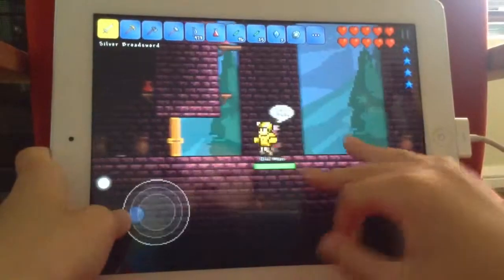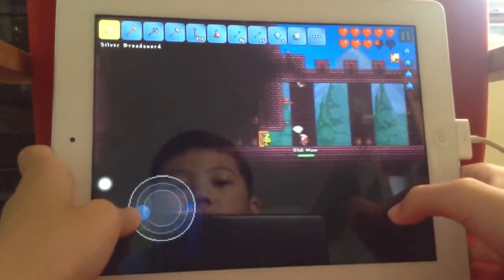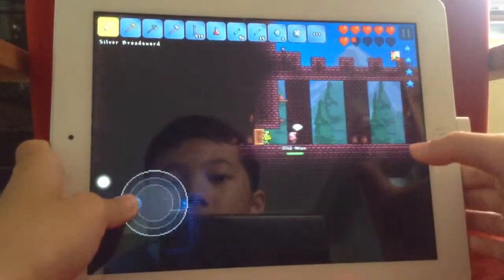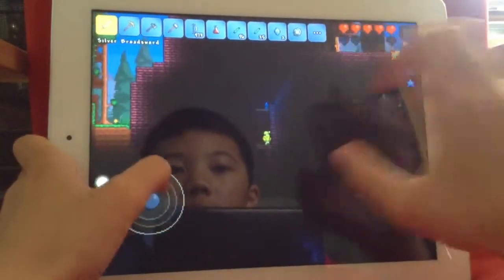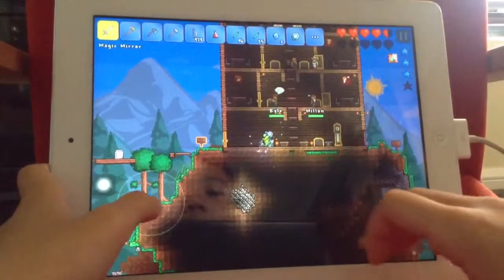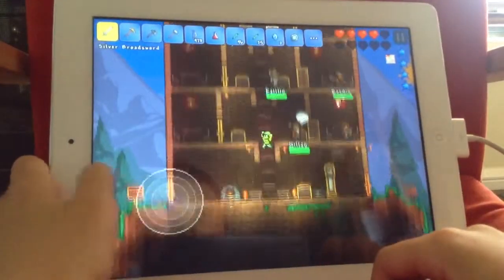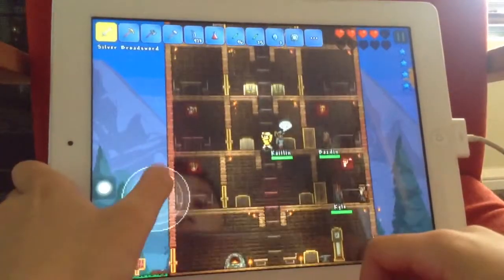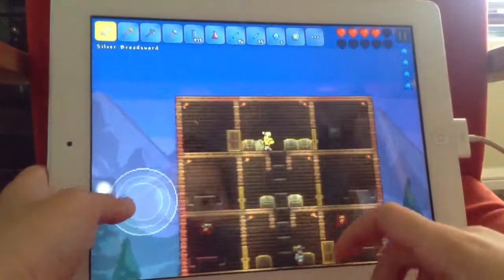I don't know what's in here. Oh crap, there are arrows — don't go in there! Maybe that's not a good idea. Anyway, there is iron under my base. That's just gonna be a quick episode on this.